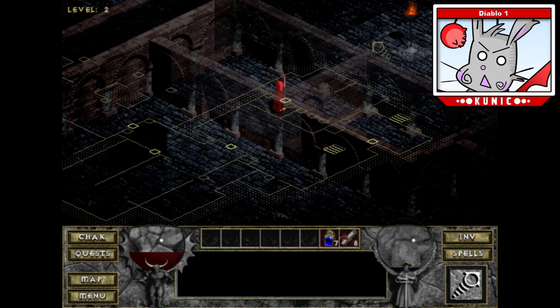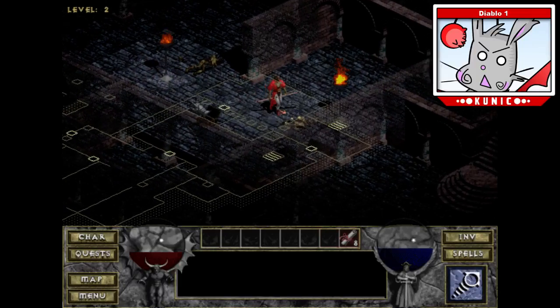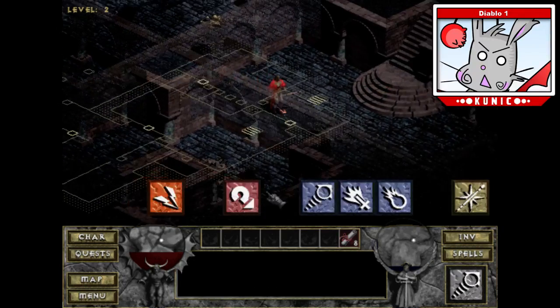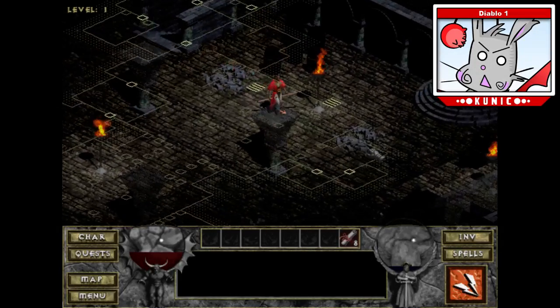What does telekinesis do? Oh — is this my teleport? Not enough mana. I need to look up what this does. Oh, that's cool! What it can do is it can be used to pick up items from afar, and if there's an enemy there it can knock them back. So basically I can use it to safely secure things from a distance. That's pretty cool.